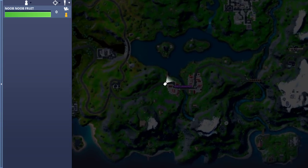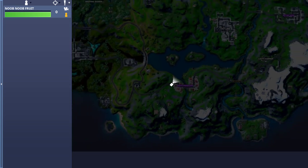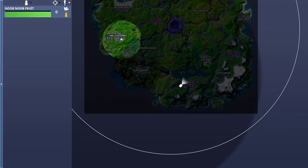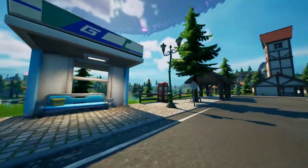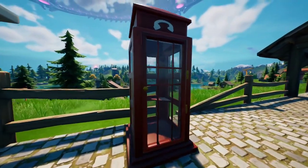You can find it right here where the camera is, in Misty Meadows. Misty Meadows is the most southern POI on the map. Let me zoom out a little bit — yeah, there it is. Come to the east or west side of Misty Meadows and you'll find the phone booth right next to the bus station.